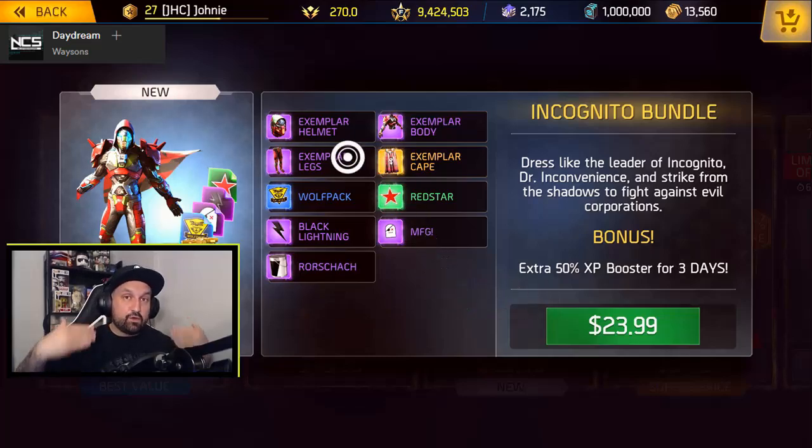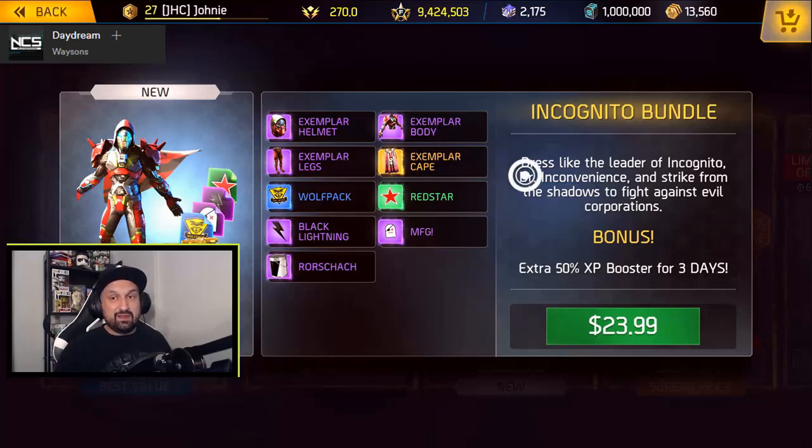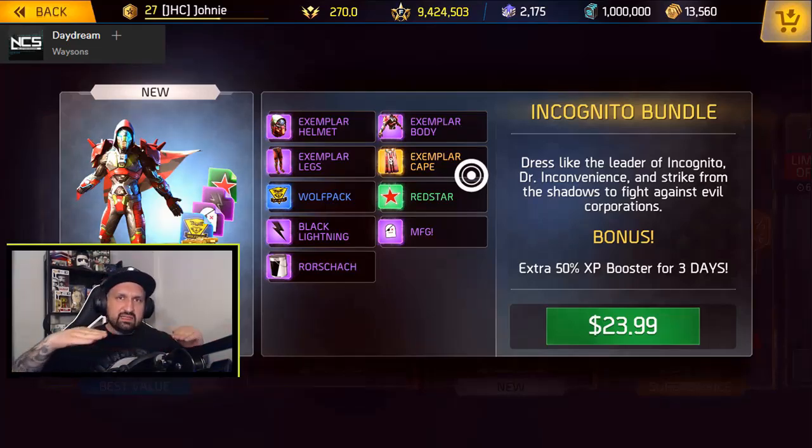Once again it's a full set of cosmetics. Look at the cape — it's our first legendary cape. Not our first legendary bag though; we already have the lion and the guitar, the diamond. So not the first legendary back cosmetic, but first legendary cape. It's the second cape to appear in the game.